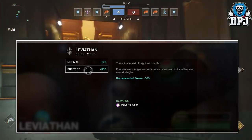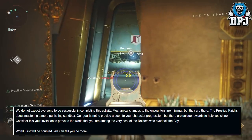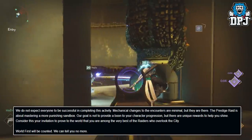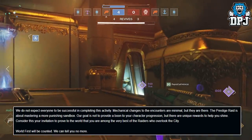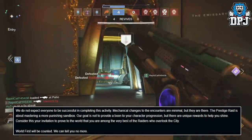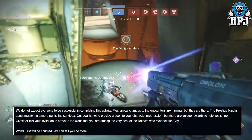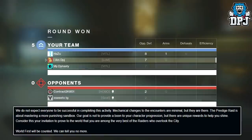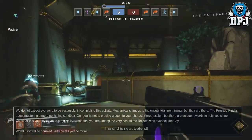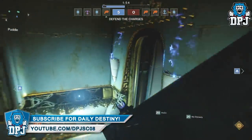It states: the ultimate test of might and metal — enemies are stronger and smarter, and new mechanics will require new strategies. Bungie in the update go on to say they do not expect everyone to be successful in completing this activity. Mechanical changes to the encounters are minimal but they are there. The prestige raid is about mastering a more punishing sandbox. There are unique rewards to help you shine, and world's first will be counted.